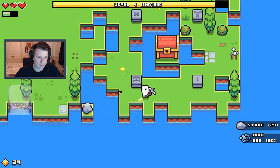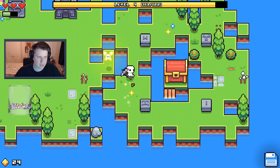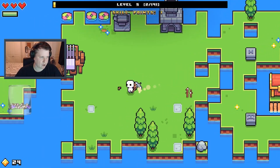You can't swim, but that's no problem — you can just build a bridge. So now we've got two chests to open. And a lot of fairy — eat the fairy. That's a level 5, now we're talking!